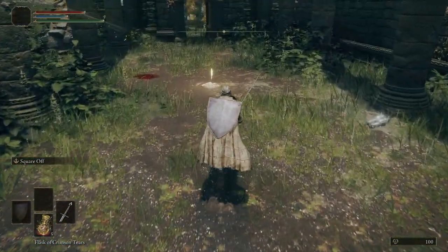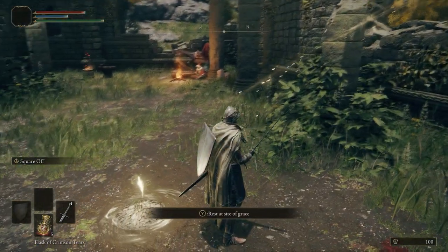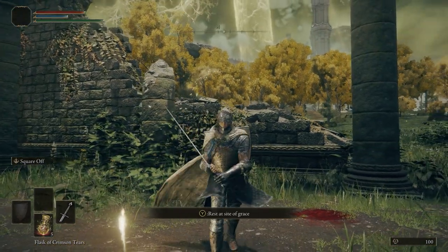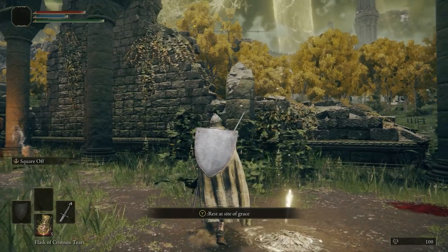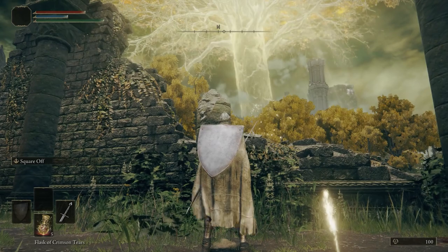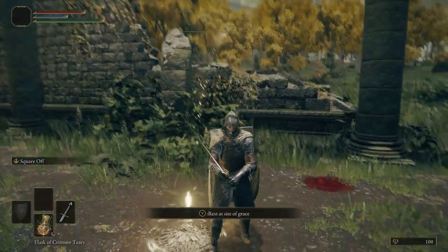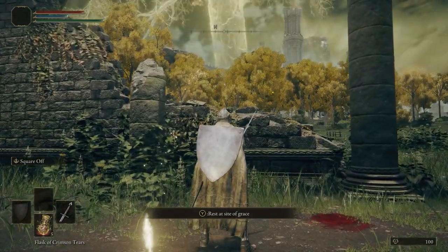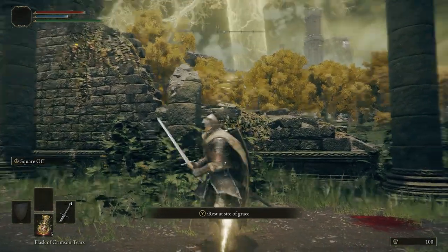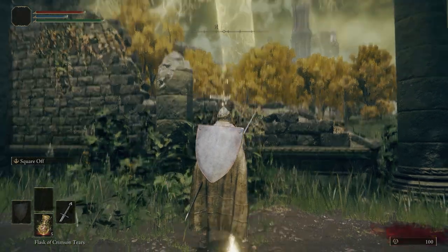Head back over to the Grace in the Church of Ella. See this golden light coming off the Grace — the specks and the light going up into the trees. This is called the Guidance of Grace. In Elden Ring, this is basically like the Knuckles Uganda meme — this will show you the way. This is going to tell us exactly where we need to go. Right now, this is leading toward the Gatefront Ruins Site of Grace, directly in front. If you got on Torrent and went this way, you would arrive there perfectly.